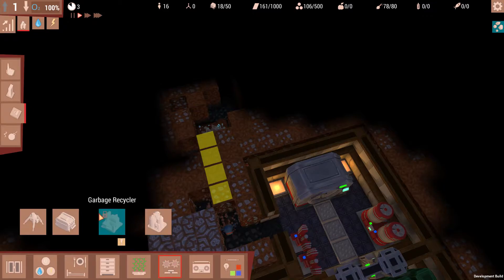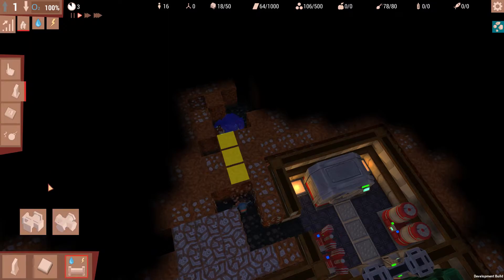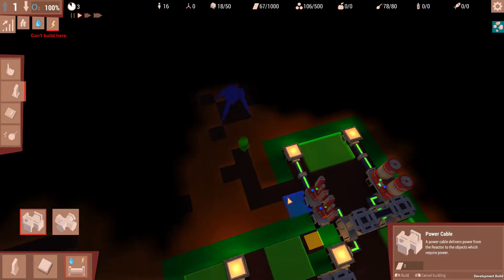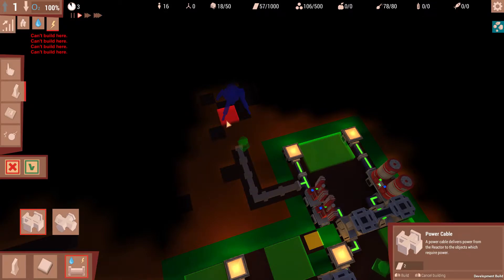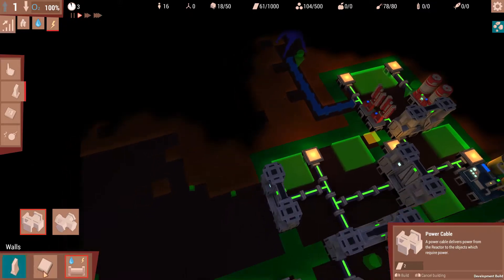Let's see — production and mining machine. We also need some electricity to run all the way there. Can't build here? We gotta wait until that wall's actually gone. As he's taking it away, I'm going to build it so that we make sure that the miner is connected.